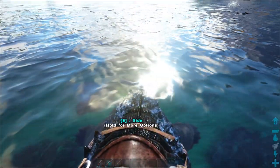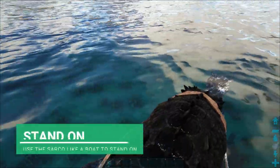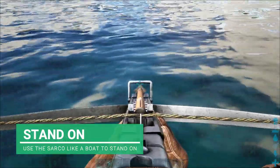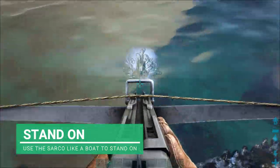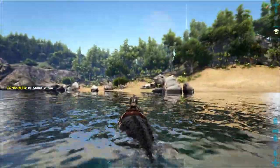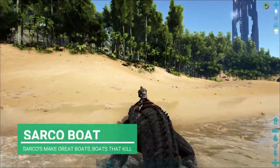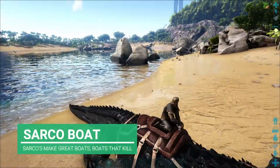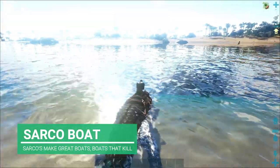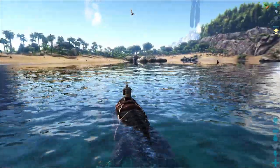We can use the Sarko to stand on and use him as a boat. If we're out in the middle of nowhere and we just want to get off our croc and start shooting something, we can easily do that. And when we're done with this big boat, we could just park him on land. And this boat obviously has teeth and can kill things, so it makes it an even better boat than a raft.